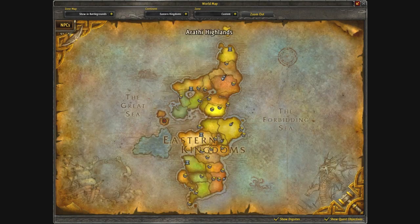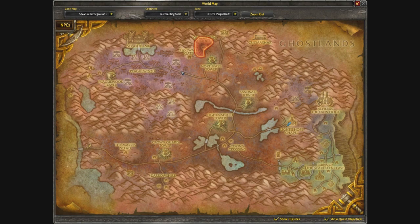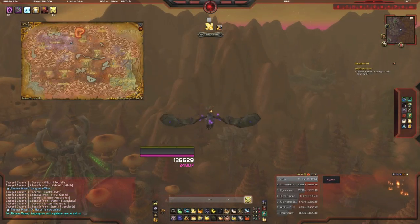You don't need to do the full run — we can just go straight to the back entrance which is in Eastern Plaguelands. Just north of where I'm at you'll see the east wall gate, and then you'll be able to head straight in there and there'll be a side entrance.